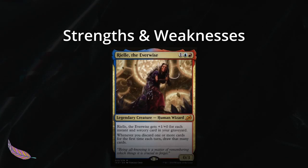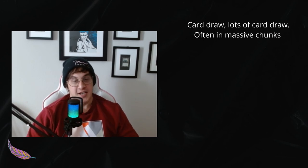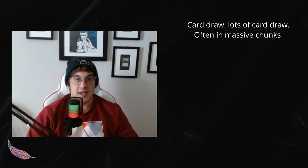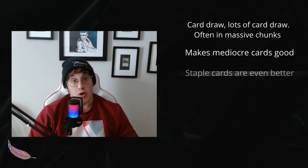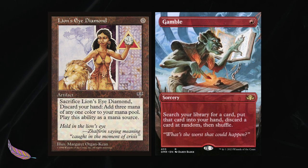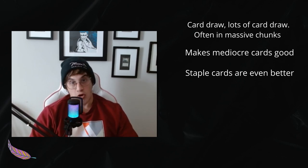First up: strengths and weaknesses of Riel. Riel draws cards — that's what she does — and she draws them in massive quantities. It's one of the greatest things about playing her. She also makes mediocre cards better: Careful Study, Faithless Looting — these cards become 'discard two, draw four' essentially. She makes staple cards even better: things like LED and Gamble, where you get the mana, the card you're searching for, and you're going to draw on top of it.